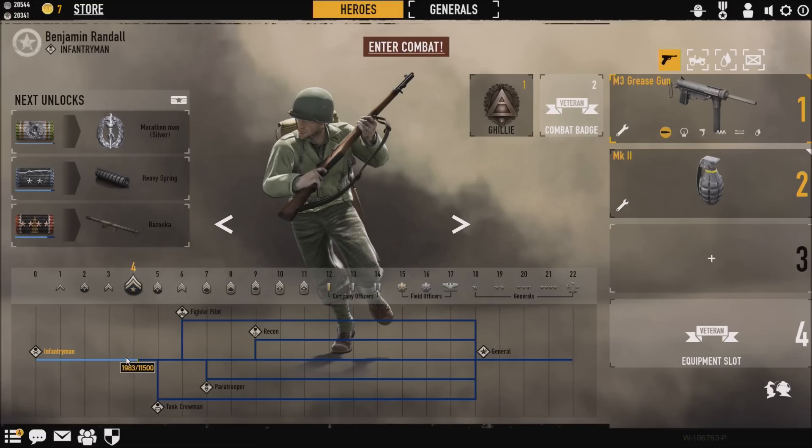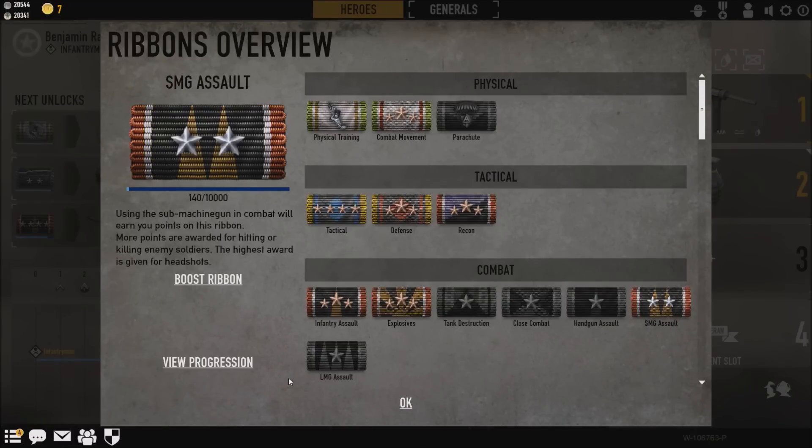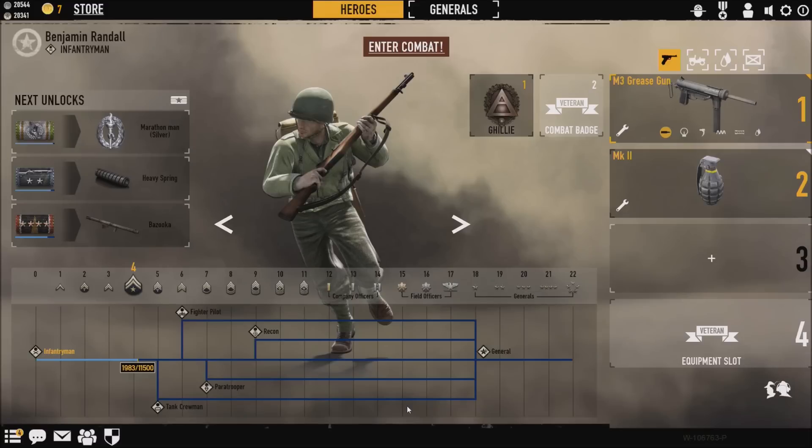So using the Thompson will be very helpful for you guys. Quick recap: use the M3 Grease Gun to unlock your SMG Assault ribbon, level it all the way up to level 9, and then you'll unlock your Thompson M1A1. So guys, I've been Toxic Reaper — please like this video and subscribe, and leave a comment down below if you'd like to know more about this game. Thank you so much for watching, I'll see you in the next video. Bye!